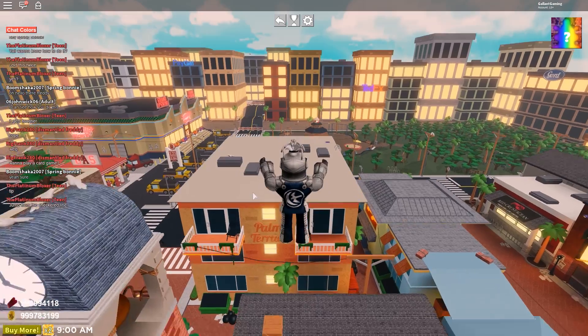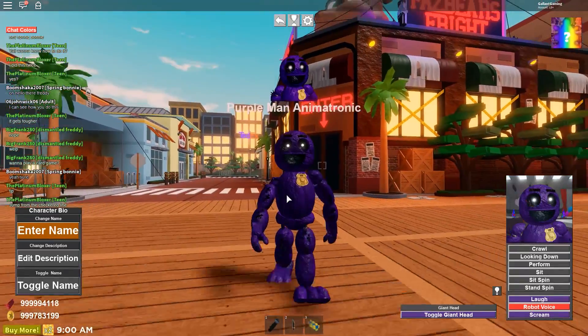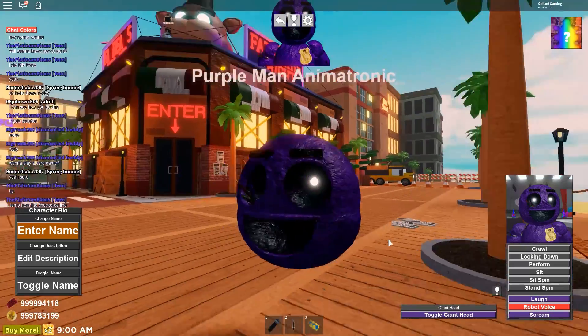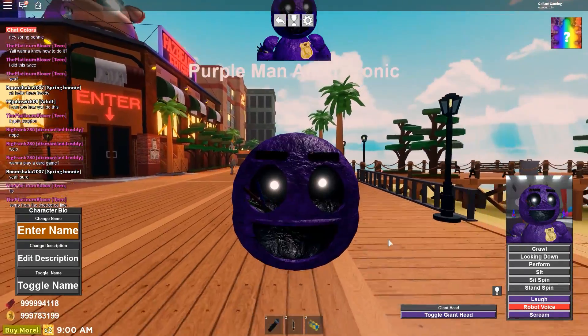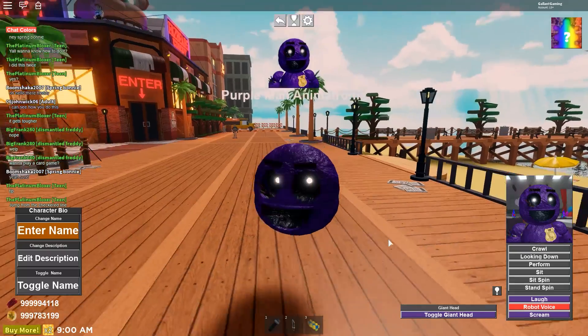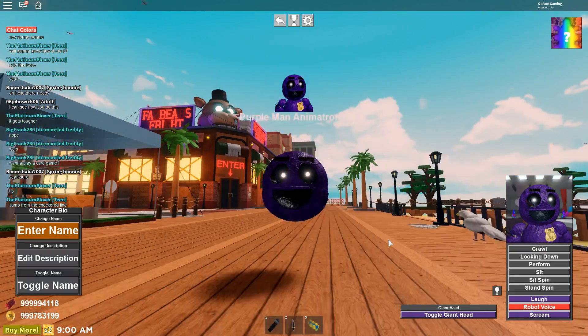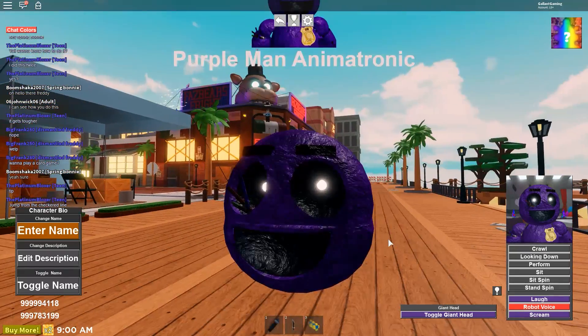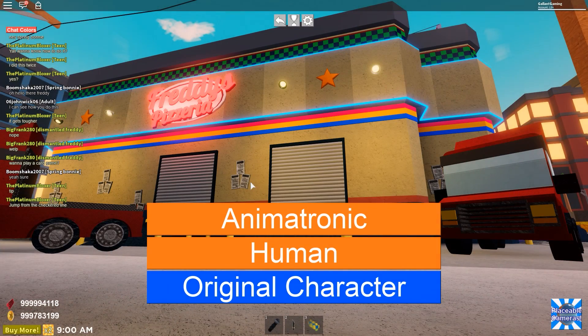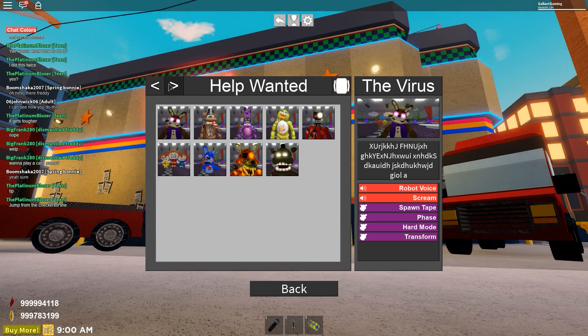Then we have the Purple Man Animatronic. I fell from the clouds — that was almost bad. Toggle Giant Head — why does he have a giant head too? Here's the giant Pac-Man Purple Guy head. I hope you guys enjoy it. It also has wire sticking out of his eye, that's kinda creepy. Well, that is a little strange, but that's okay.